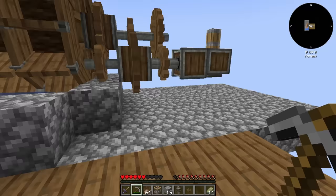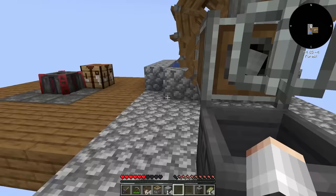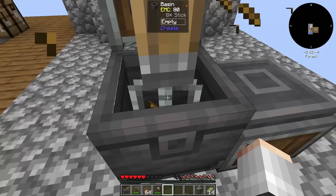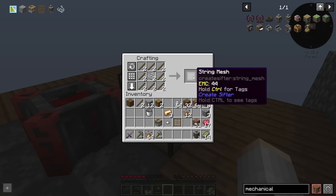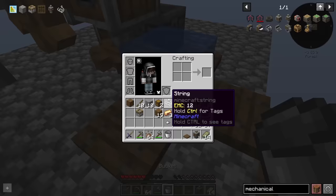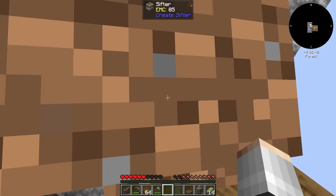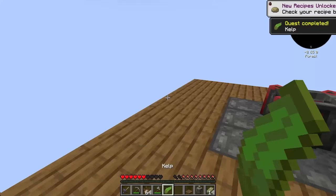We're more than halfway through our food at this point and I'm getting kind of nervous. We need a basin, which means even more andesite alloy crafting. Let's throw some sticks into the mixer to make string - don't ask me how that makes sense. That's a string mesh made. The sifter needs to be waterlogged so let's put down some trapdoors, then water goes down first, then our sifter. String mesh on top, throw in some dirt, and very slowly we get a kelp.